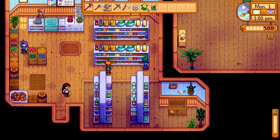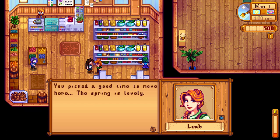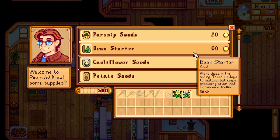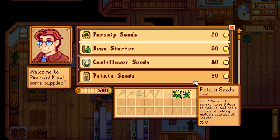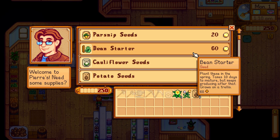There are some people in here — Abigail, who's a bit rude and sassy, and Caroline. At Pierre's shop, I definitely want to spend some money on potato seeds. I also bought some kale, some cauliflower, and considered beans. That's all I can afford today.